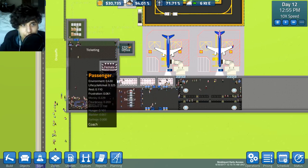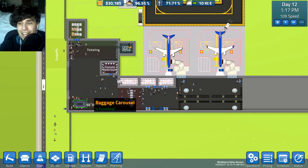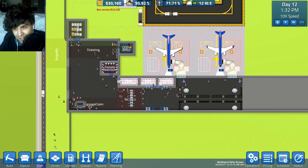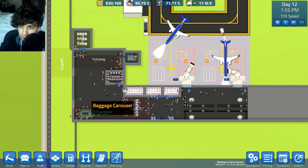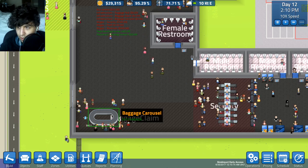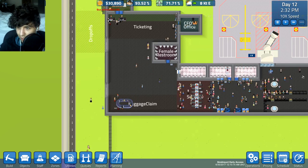Here's the thing about the baggage carousel - does it work for both gates? Can I just use one carousel for every single one? I mean, at some point it's not gonna work. If it's anything like real life, you're gonna have so much baggage it'll chop the top off and everyone's gonna be stealing bags. Maybe one baggage carousel will work for now for two of them.